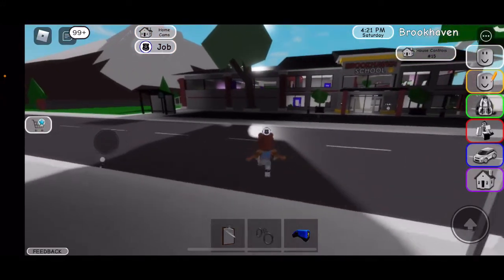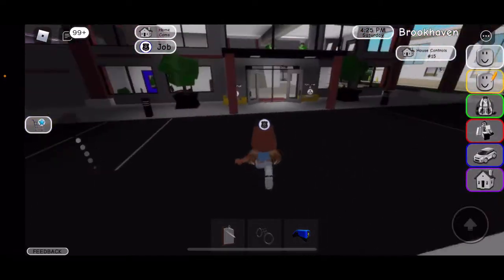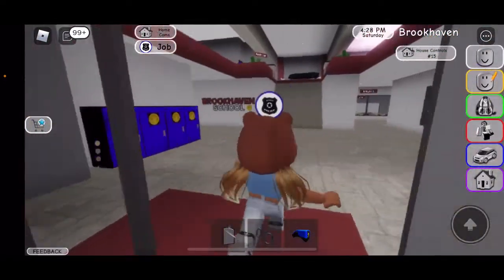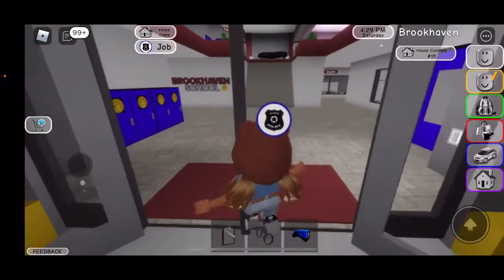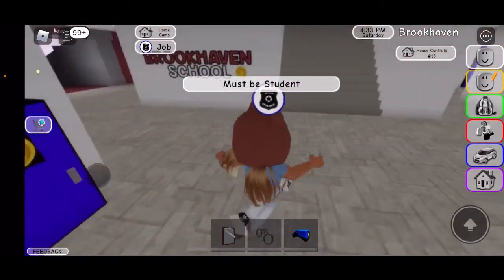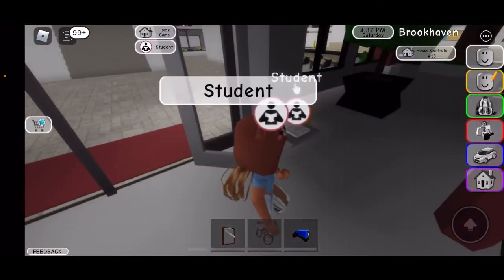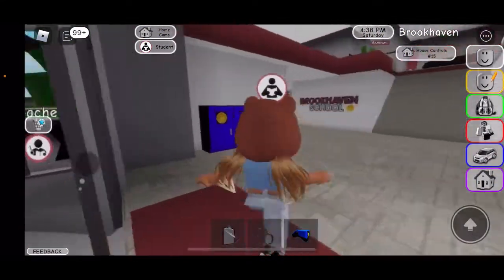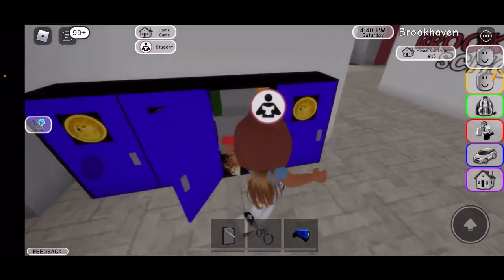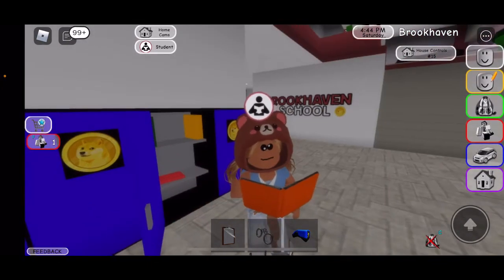There's a school — let's go ahead and check it out. And then there's a park — and that'll be all. You can be a teacher or student. There are lockers — I clicked student, so that is my locker. There are also some books here.